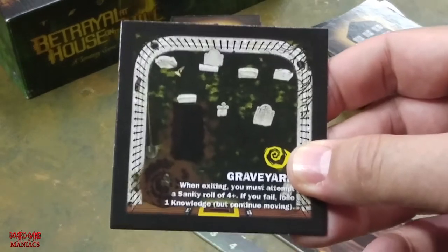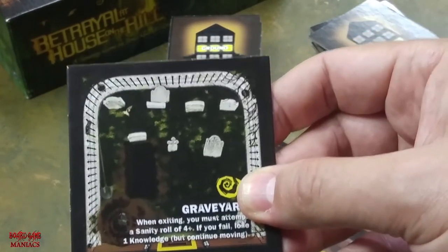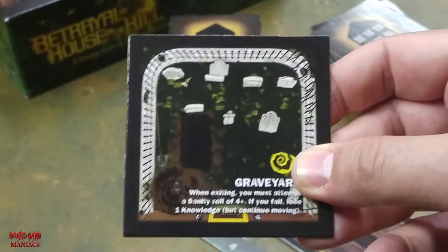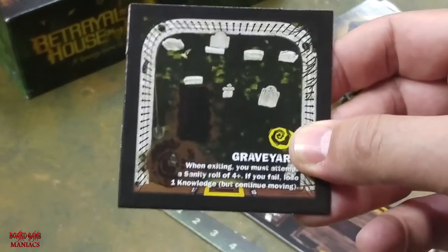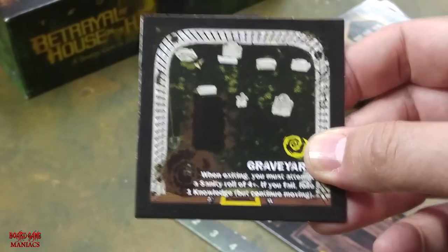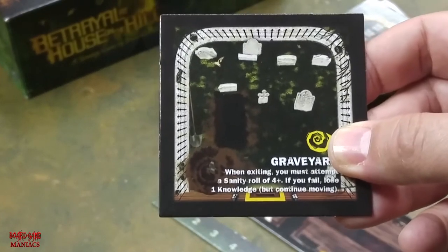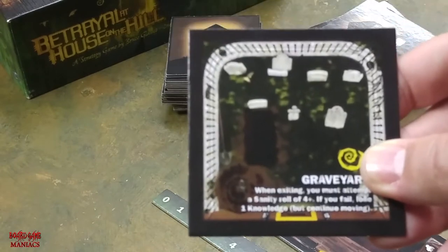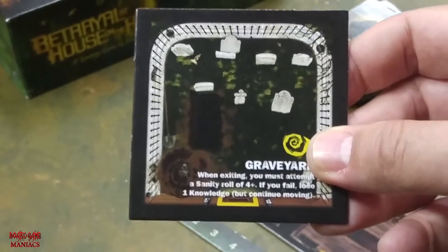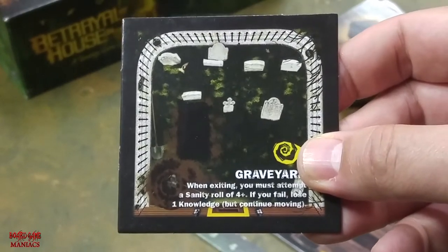It does say in the book that if you flip over a card with the Raven icon — the omen card — your turn automatically ends, you resolve the omen card, and then make a haunt roll. In our custom house rules, we still do a haunt roll and still stop our turn when we flip over an omen card before the haunt goes off. But if the haunt has already gone off, the player has a choice to either stop their turn or continue on after resolving the card effects.